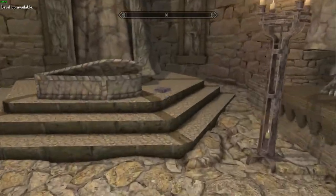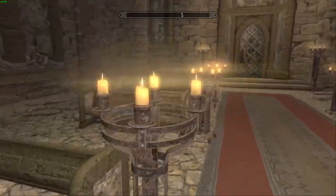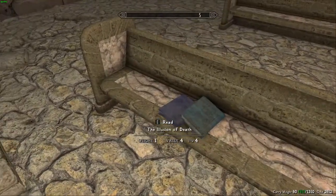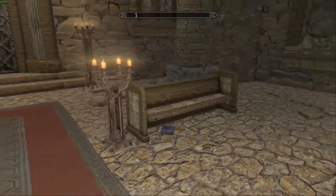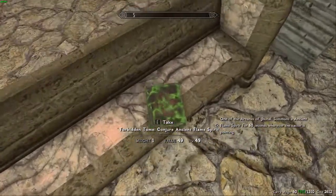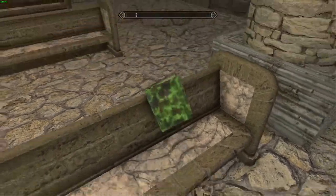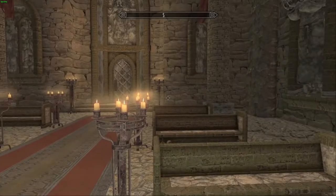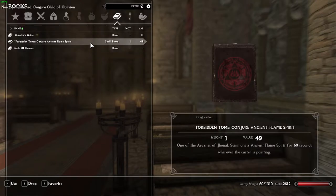Many books are scattered inside this location, so if you're interested in what's going on here, go ahead and read some of them. The lore here is very interesting, but it can be pretty dark, so be prepared. One book, however — this one on the bench — is actually a spell tome. Using this spell will allow us to conjure an ancient flame spirit. I'm going to showcase all loot and items we obtain from this video at the end, so check the description for the timestamp on that.